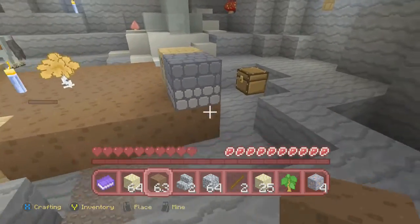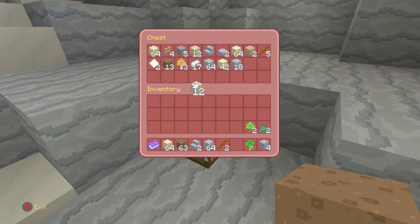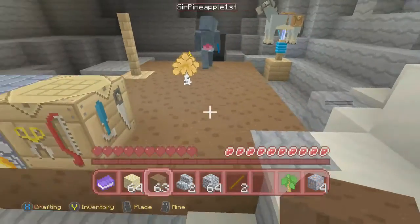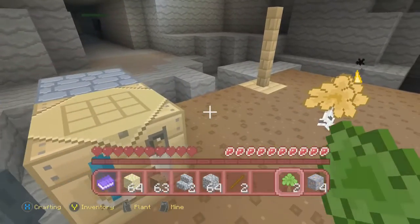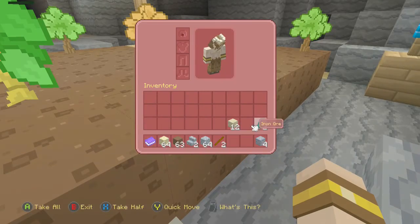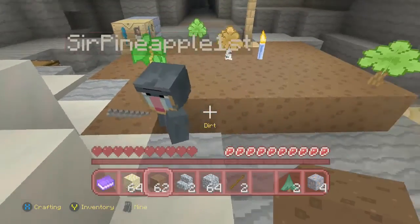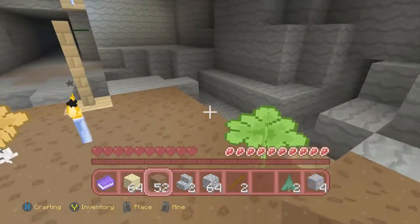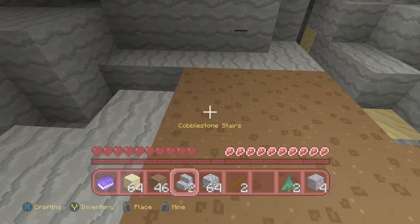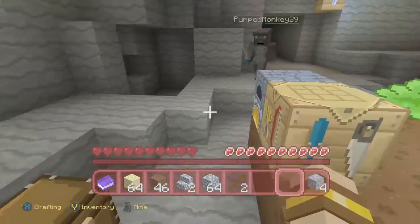I thought I was going to be lost for ages. We could have left you there - you might have found something interesting! Right, I've been walking around with these saplings and I don't need to be. We've got two spruce in here as well. Let's lay some more dirt out - we can make a better tree farm later in the series. For now, this will do. Hopefully they'll start growing soon.